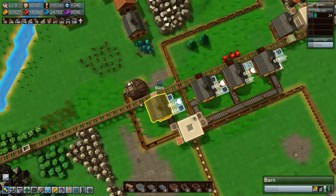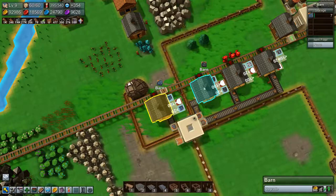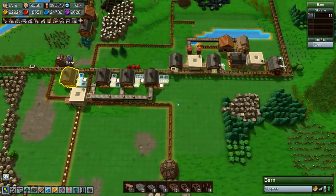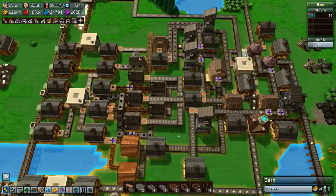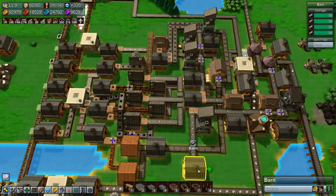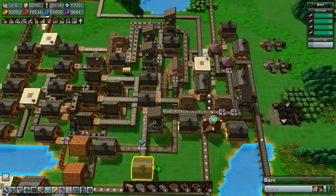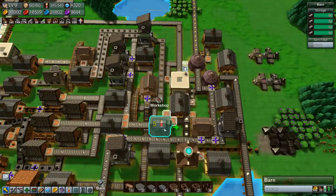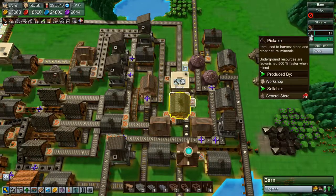And we are making a little bit of coal, but it's not a whole lot. So since we got mine iron now — this is full, so we won't be wasting iron going this way right now. We should be getting some pickaxes in here. Yeah, we have 16 pickaxes.